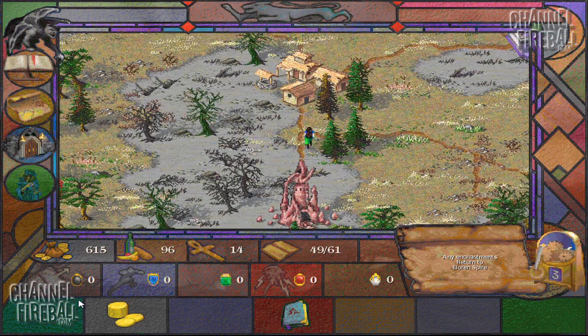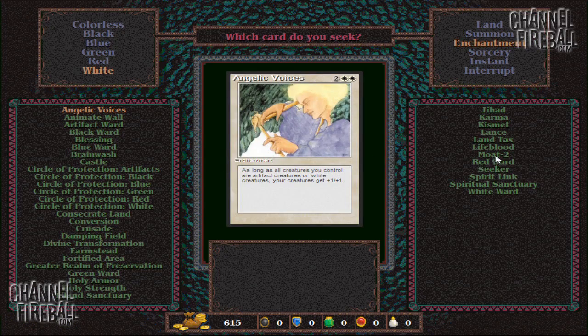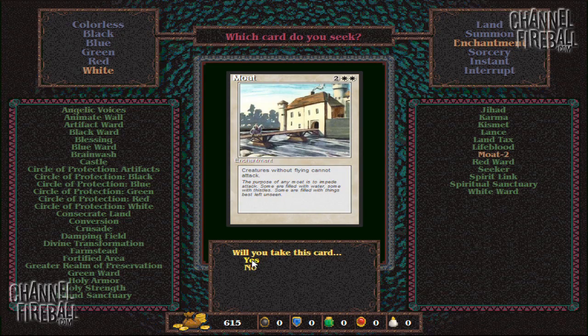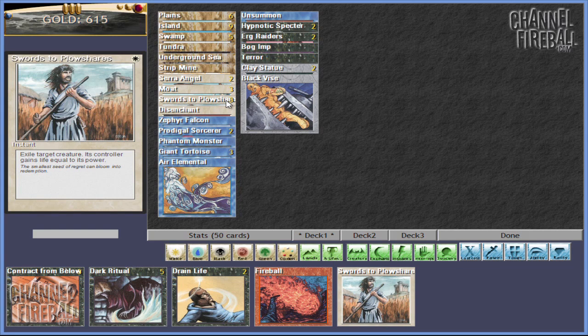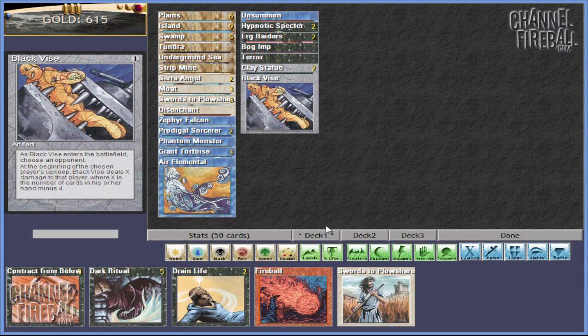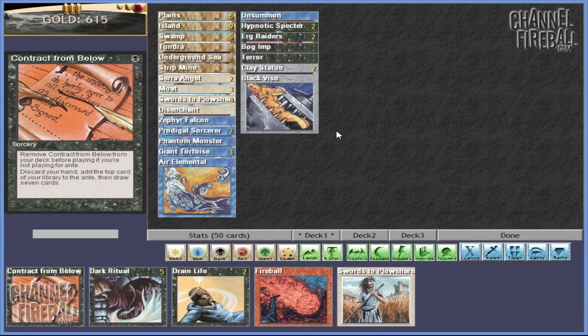We're going to go back and pick up any enchantments, which is pretty much just going to be a Moat. So we're up to three Moats and we're going to take a look at our deck. Unfortunately, we can't play more than three of a card right now because we have less than 60 cards in our deck. The Tome of Enlightenment I picked up a little while ago is the thing that allows you to play any number of cards in your deck, but you have to have 60 cards to do that. That becomes important when you start playing 25 Contracts From Below in your deck — we'll get there eventually, but not during this series of videos.